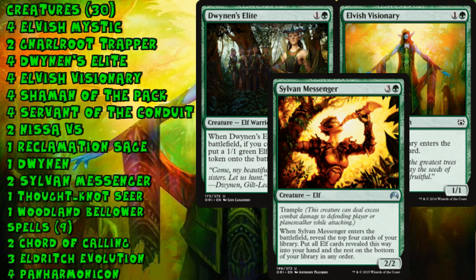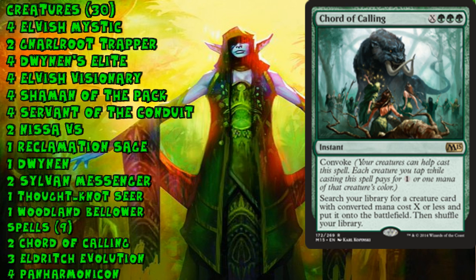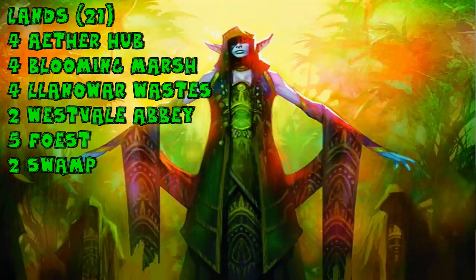There are a lot of cool creatures with ETB effects in this deck — good game plan in the early game with drops on turns one, two, and three, and a strong mid-game plan focused around getting creatures into play like Shaman of the Pack, or Woodland Bellower into Shaman of the Pack, dealing huge chunks of damage. The old GB Elves deck could deal eight or nine damage fairly easily with a Shaman of the Pack — imagine dealing your opponent's entire life total with Panharmonicon. The 21-land mana base doesn't include fetch lands, making this one of the most budget decks at just over $100, and there's an awesome decision to play Westvale Abbey as a two-of with 30 creatures.